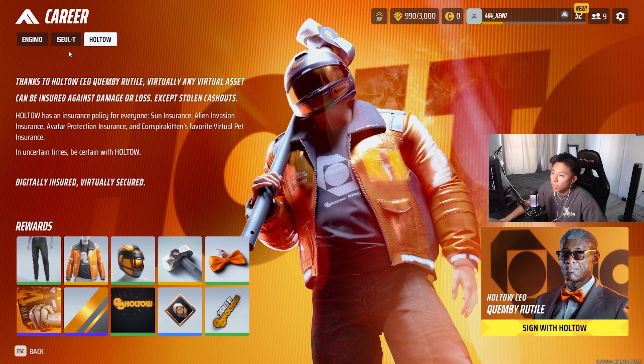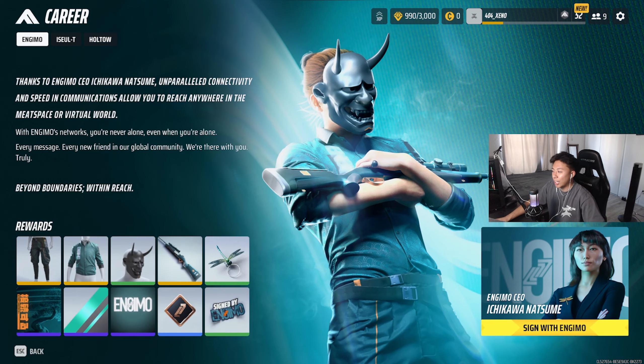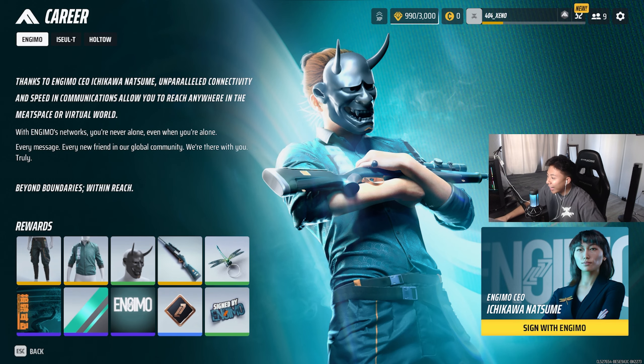Moving on to Easel — I'm already liking the blue color. The mask is fire and you've got the FAMAS skin, which is a pretty good combination overall. The only thing is that a lot of people are going to be signing with Easel. I'll be considering it because I do like the blue and I don't have the FAMAS unlocked yet, so that would be really cool as my first skin for that.